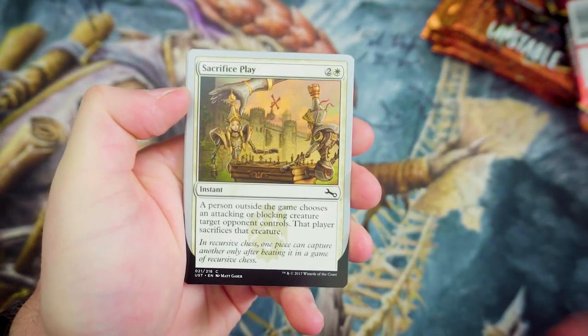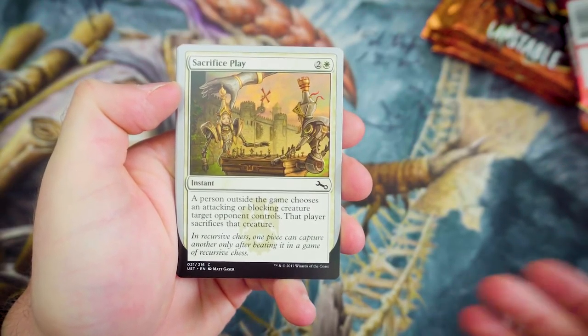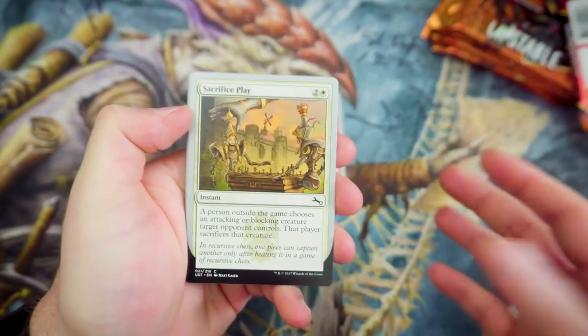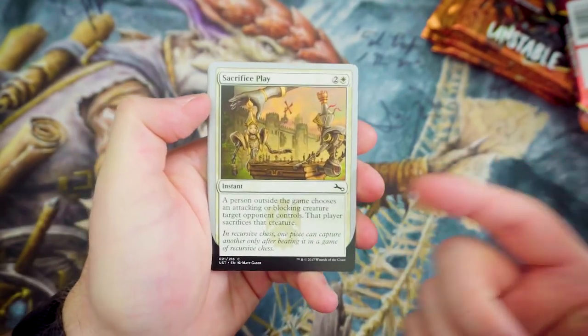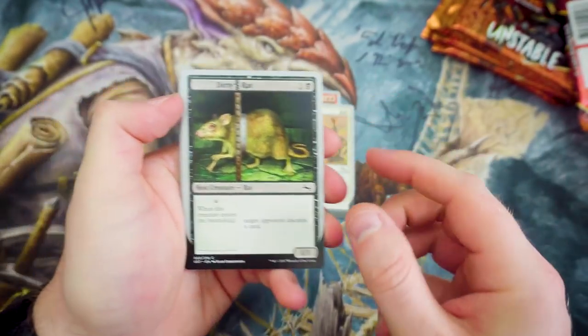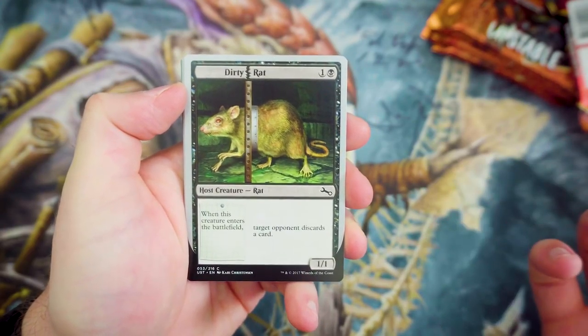Next up we've got Sacrifice Play. For 2 and a White, it's an Instant. A person outside the game chooses an attacking or blocking creature target opponent controls, and that player sacrifices that creature. That's really cool — I do like the fact that it's a really fun set, especially if you're going to be playing with multiple people or in a surroundings with drafting with a lot of people. The removal there is actually going to be more interactive with other players as well.